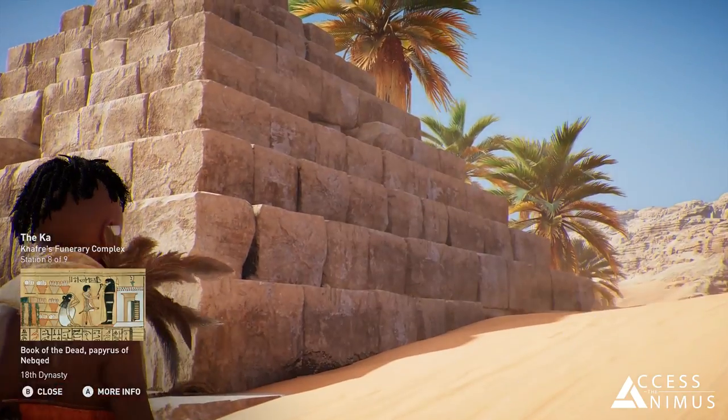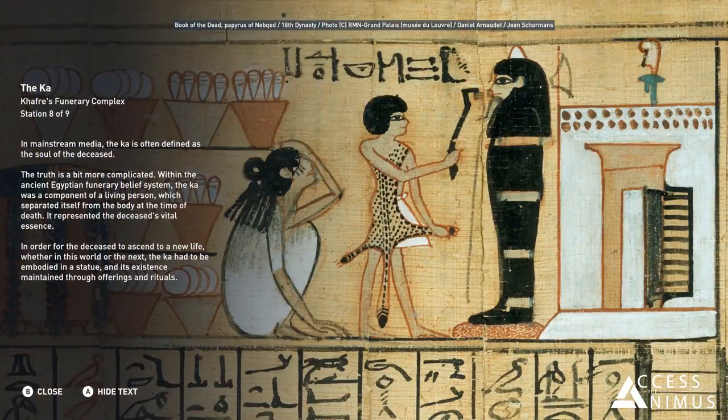In mainstream media, the Ka is often defined as the soul of the deceased. The truth is a bit more complicated. Within the ancient Egyptian funerary belief system, the Ka was a component of a living person which separated itself from the body at the time of death. It represented the deceased's vital essence. In order for the deceased to ascend to a new life, whether in this world or the next, the Ka had to be embodied in a statue, and its existence maintained through offerings and rituals.